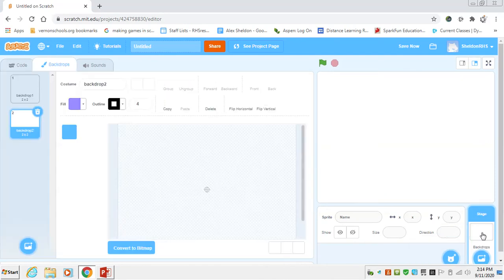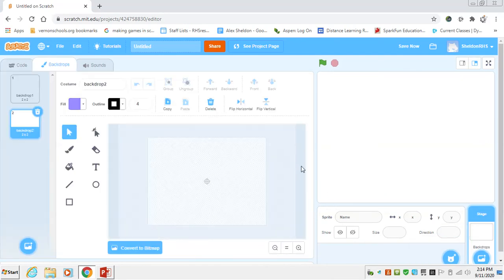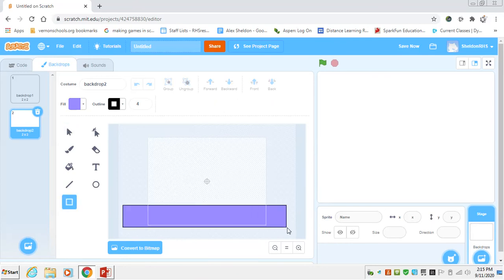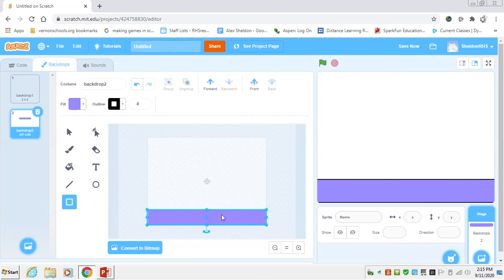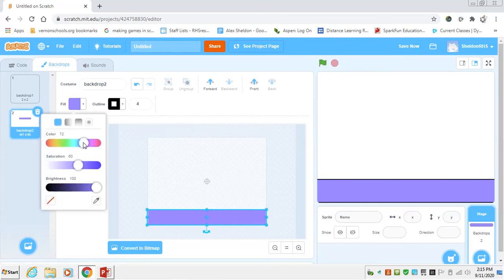We'll start with the backdrop. Go into paint, zoom all the way out, and the first thing we'll do is put in the grass down at the bottom. Size it and choose a good grass color.